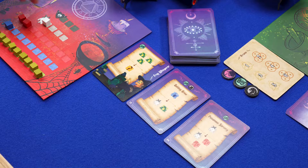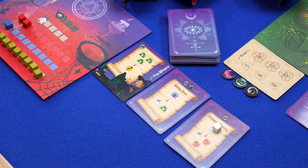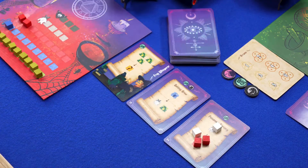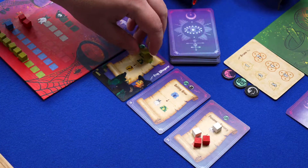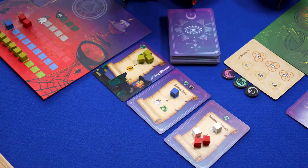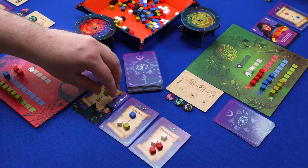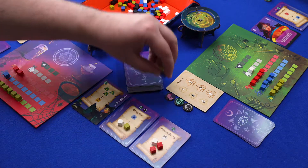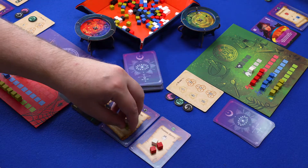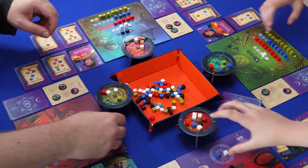Next we go to the brewing phase. Place ingredients from your workbench on the recipe cards to brew a potion, then take the result out of the general supply and fill the recipe. Every turn you can re-brew the recipes you played in previous turns. Note that you can use ingredients you just produced for other recipes. After everyone has finished brewing, the ingredients on the top half go back to the general supply; the ingredients in the bottom half are placed in your cauldron.